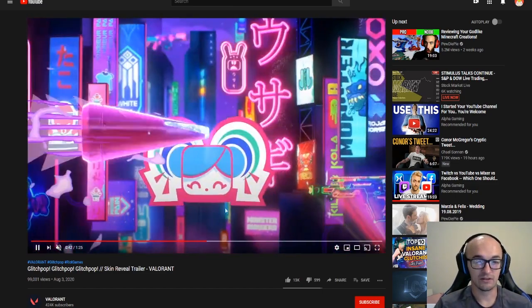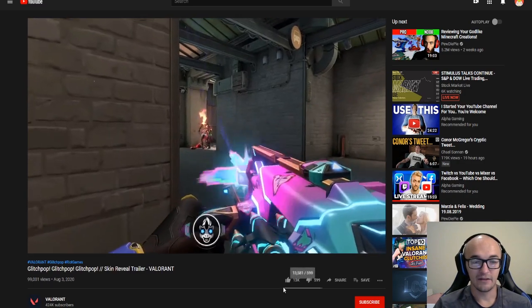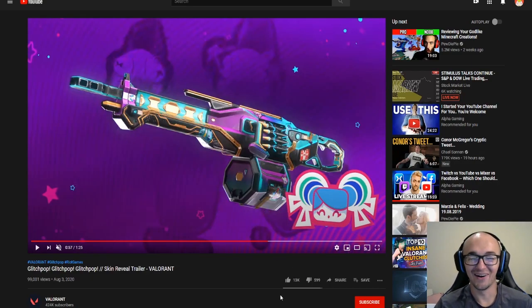We have the Bulldog skin again showing all the different colors — a lot going on with stickers, looks very cool and exciting. Then we have the Odin skin, which is going to be a big one for people. A lot of people like to run around with the Odin, and it looks pretty cool. Those are the four main skins: the Frenzy, the Bulldog, the Judge, and the Odin.